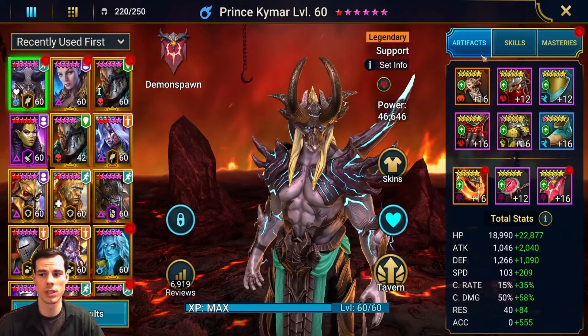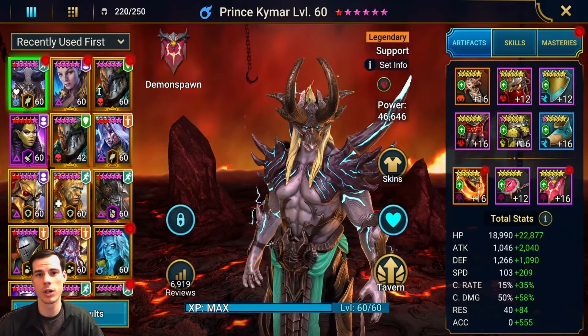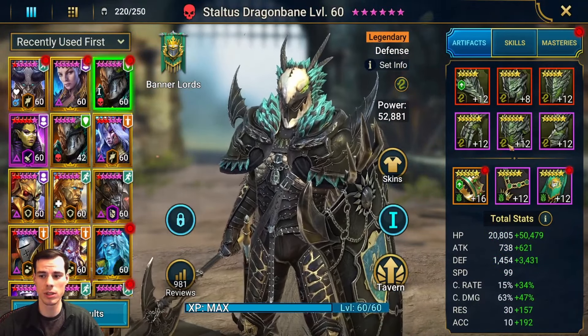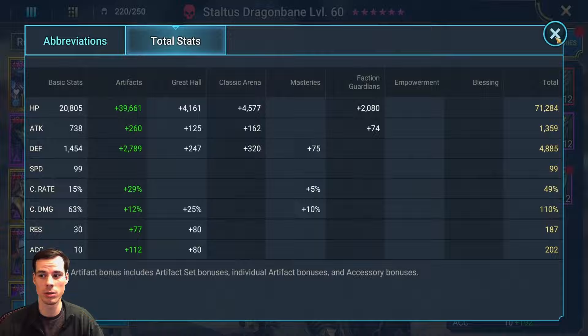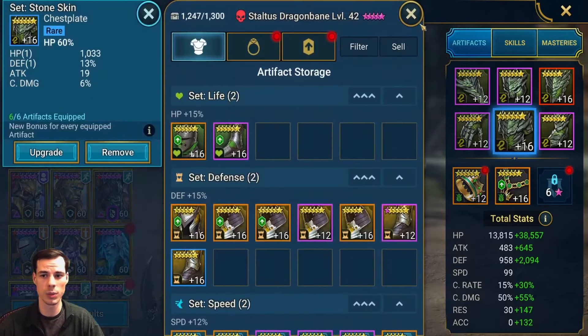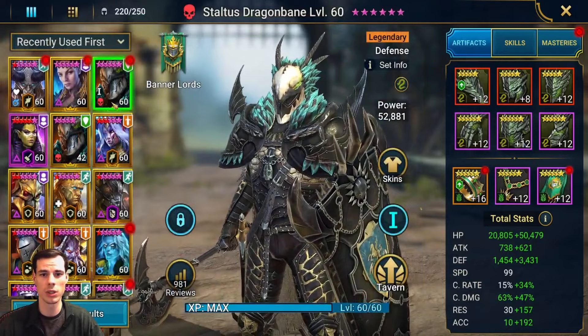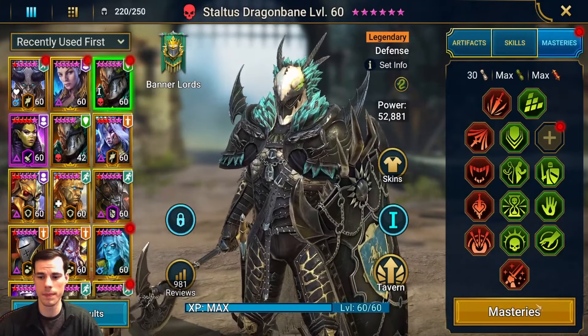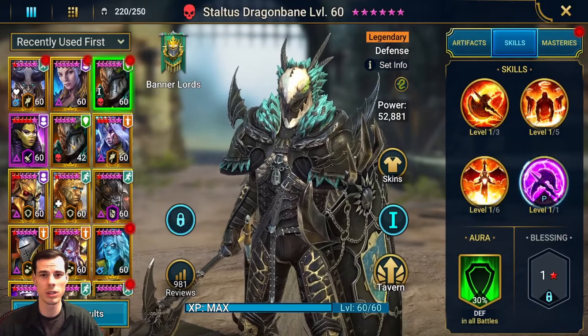As far as builds go for this team, it's pretty standard for the Kymar, Lydia, and Seer, but for the Staltus we just want to make sure that they're in six-piece stone skin sets, and we want to make sure they're as slow as possible. Both of my Staltus I have with zero speed, and all you need to do really is just make sure whenever you get your Hydra pieces, anything with tanky stats and no speed, you can keep those pieces and you'll be good to go. You don't necessarily need masteries, but this Staltus has them, and both Staltuses are unbooked.